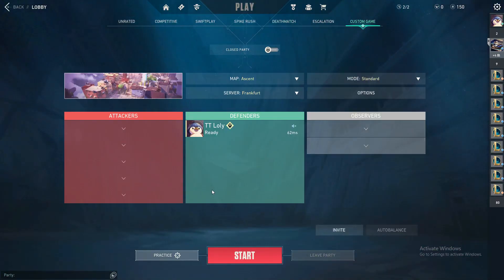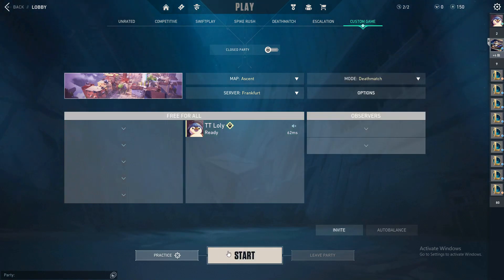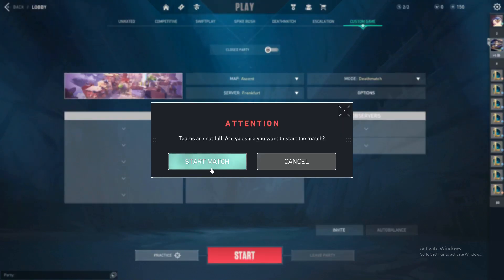First of all, in order to demonstrate pings, let's go to a custom game. Join this game and click on start.